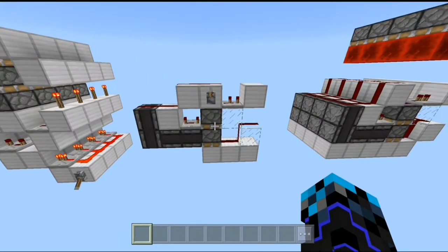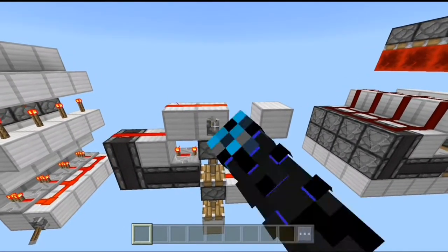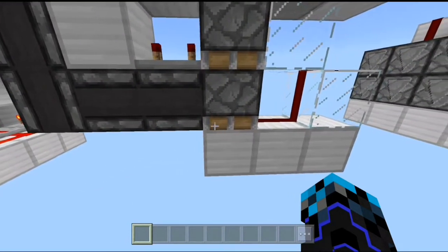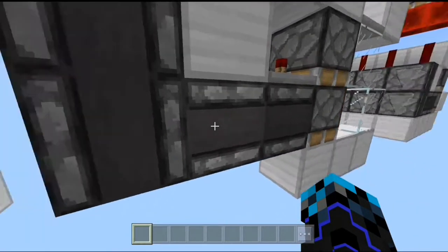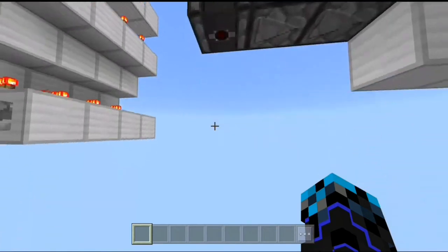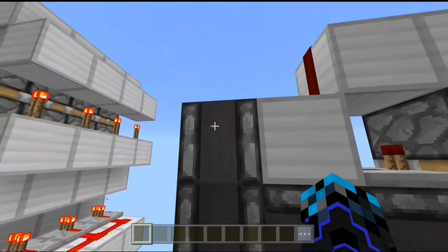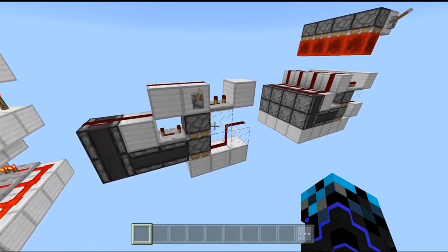The ninth design is the downward-facing double piston extender. This is the extension and this is the retraction. Make sure that these two observers are facing towards this piston, and these two observers are facing downwards — so two observers going this direction and two observers going downward. For the rest, just get a close look and copy what you see on the screen.